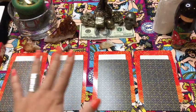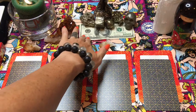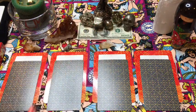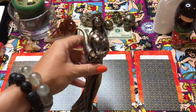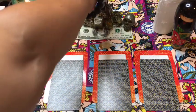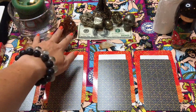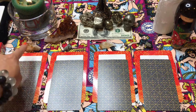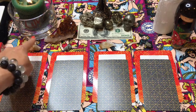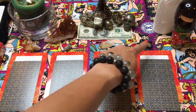Just to give us the financial vibe, I have a hundred dollar bill sitting here, as well as a lot of my pyrite and my Fortuna statue, which I got courtesy of the Witch's Moon. I have my green candle going, I have a big chunk of citrine, and above each of the cards I have alternating citrine, a piece of pyrite, a citrine, and a piece of pyrite.